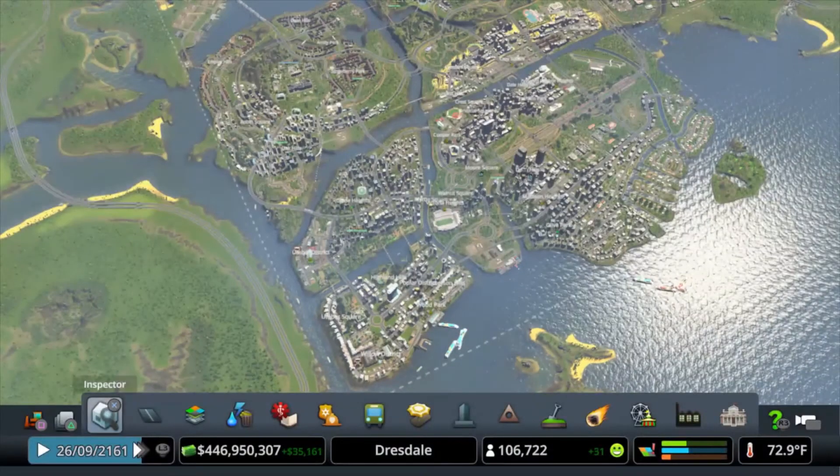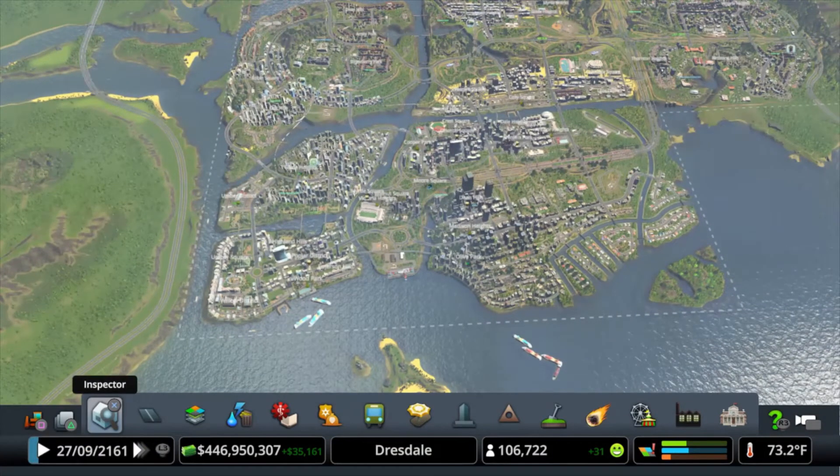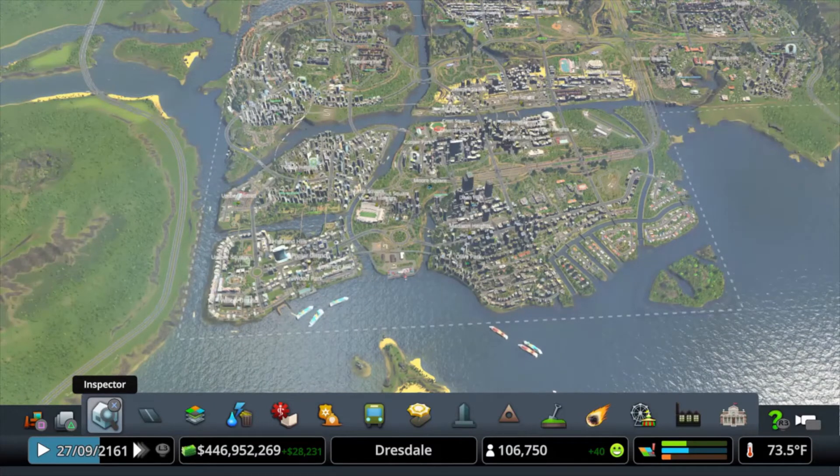Let's go ahead and look at our RCI bars on the right on my PlayStation. You can see you have residential, commercial, and industry/office. Keep in mind if you're new, the orange one at the bottom could be office or it could be industry — it doesn't have to necessarily be industry.